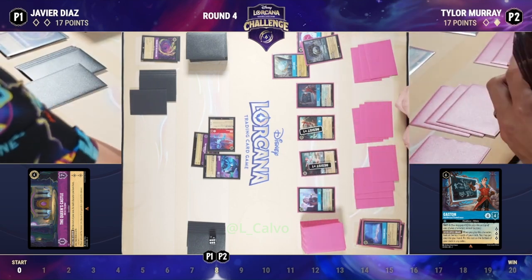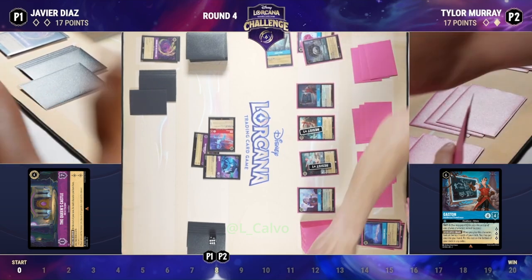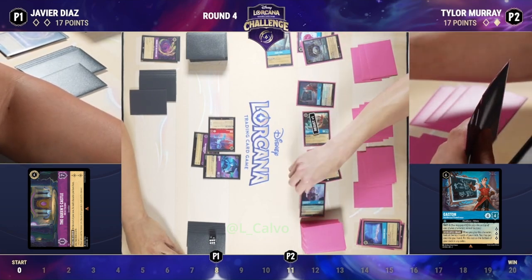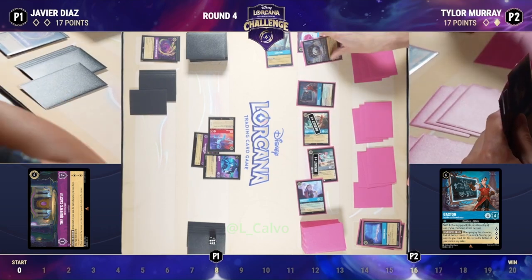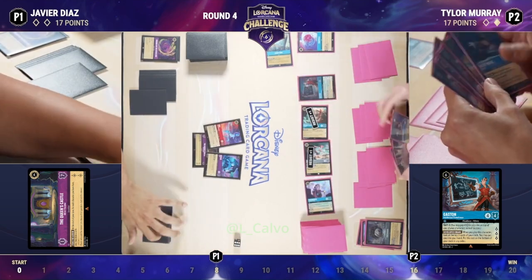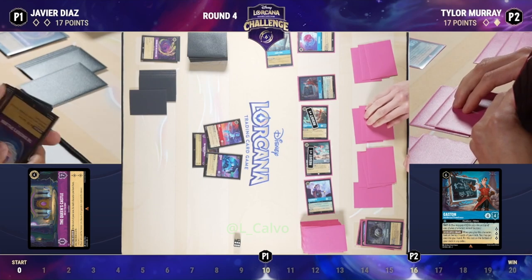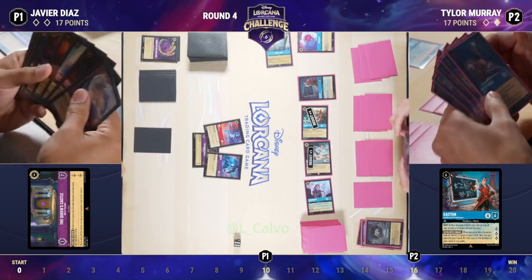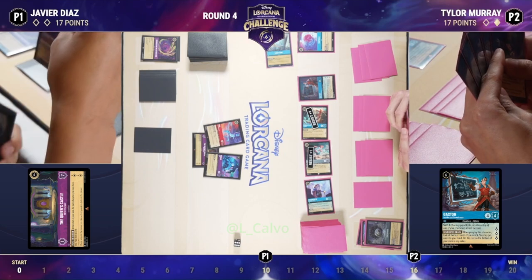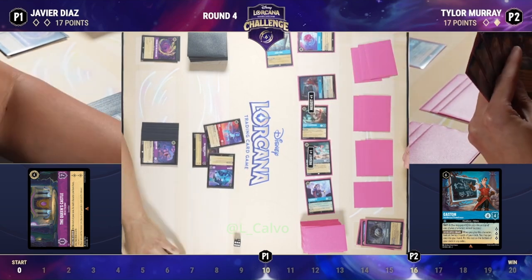Do you think he's going to challenge that Sisu to take away card draw Javier would get next turn? Queen's Castle lets you draw an extra card for each character at that location at the beginning of your turn. Tyler's probably making the right call and getting within dime-striking distance — doing the calculations and saying, 'I don't think there are enough shenanigans in this deck to take me out. If I can get within a dime of winning the game, that's probably where I want to be.' And that Lucky Dime really is what won him game one, and I think we're going to see that again here in game two.